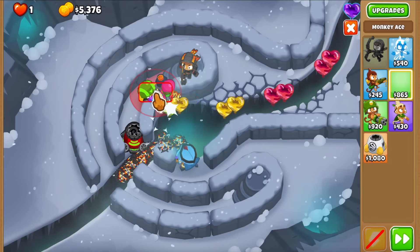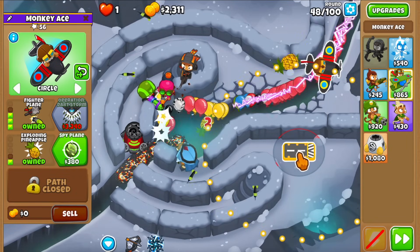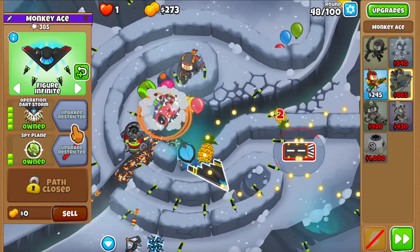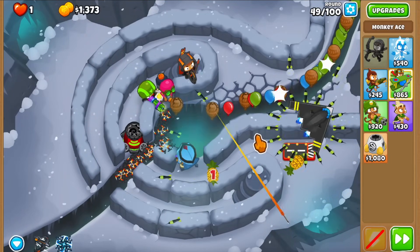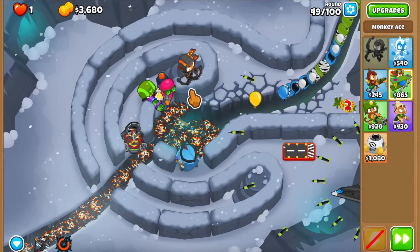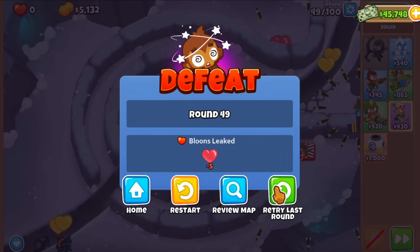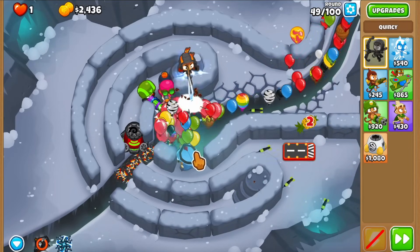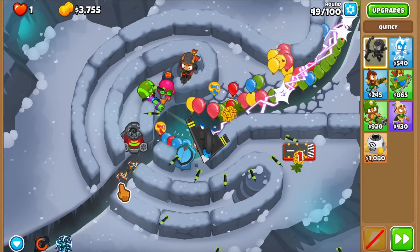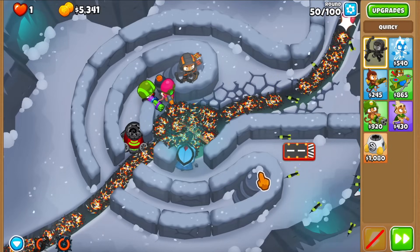Round 49 incoming. I do have the Spike Storm ability but I'm going to chill as much as possible. They are entering the spikes - let's use the ability. We are absolutely lacking damage. It sounds good on paper but they're actually leaking. Let's try and fix this with Quincy's ability - I want to save the Spike Storm for the ceramics. That Spike Pile survived all these ceramics - very good! Now we have the Spike Storm for these regrows. Use it now, wipe everything - there we go, that's amazing.